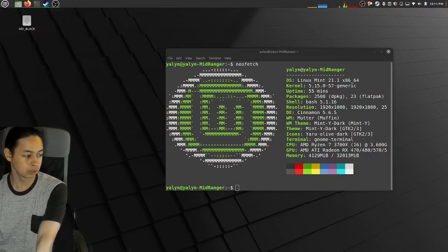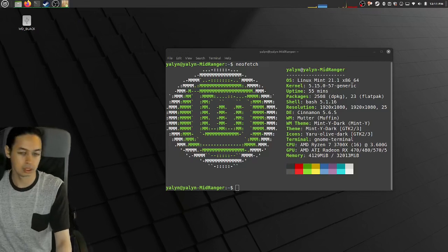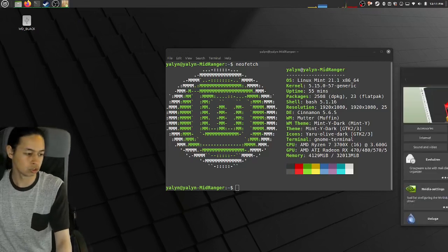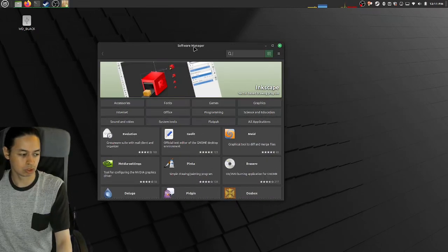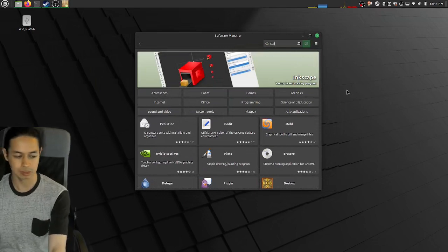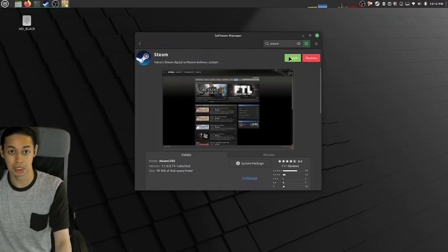First, we're going to go to the software manager. Hit the super key, type in 'soft', and hit enter. Then type in 'steam' and go ahead and install it — it can be the package version or the Flatpak version, it doesn't matter. I went with the package version and have that installed.